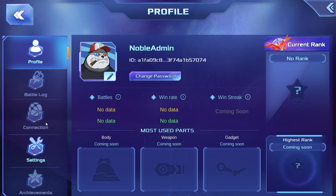Besides changing your name and avatar, you can also check your gaming statistics such as battles, win rate, win streak, your rank, and the most used parts.